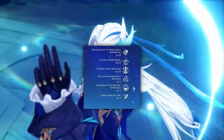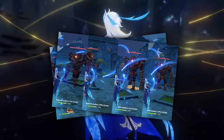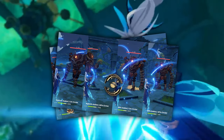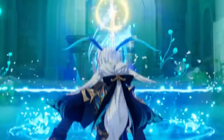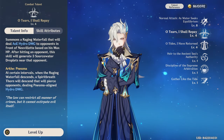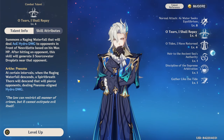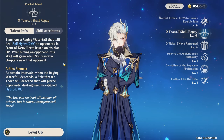In this video I'll be covering his talents, comparing his best artifacts, all the different variations of his artifacts, his weapons, and so much more. So let's begin with his talents. Let's first start with his skill and then ult, because his charge attack is his main way of dealing damage and can be easier understood after learning what his burst and skill does.